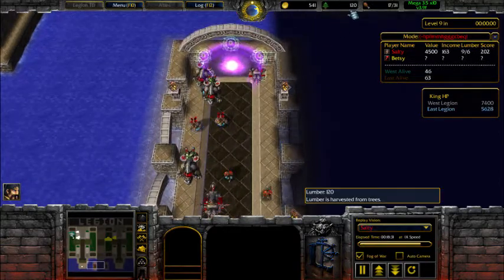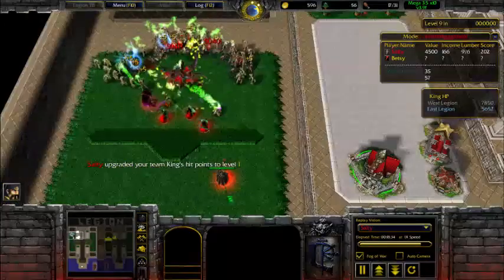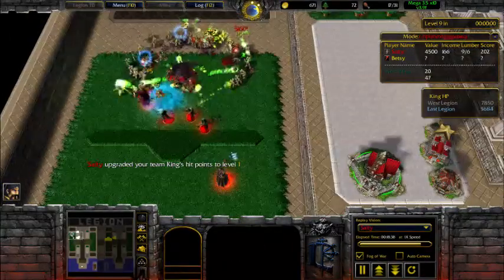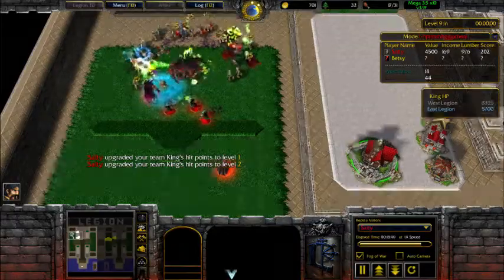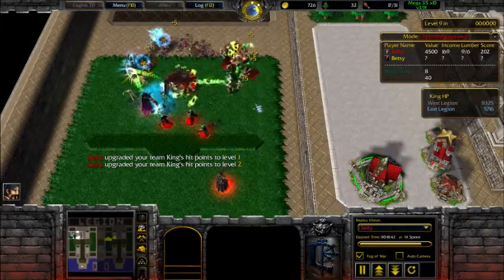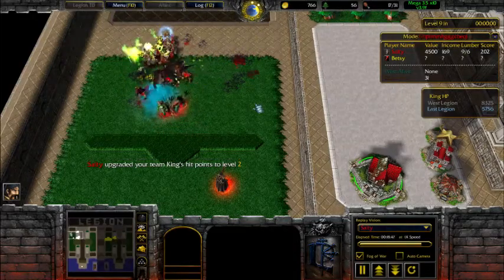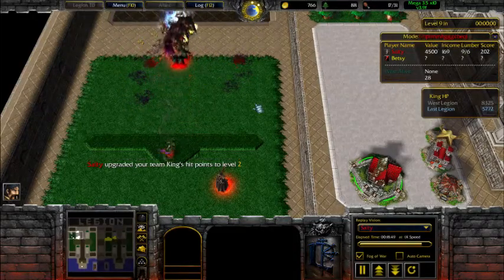Once I spend most of my lumber I save some to upgrade my king. Since I have immolation I'm going health here. Even if I had shockwave or war stomp I'd go health anyway just to last longer and ultimately win.